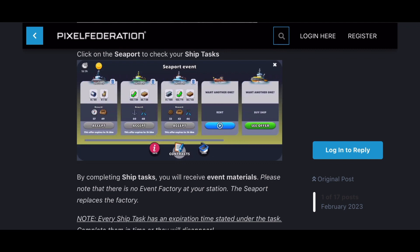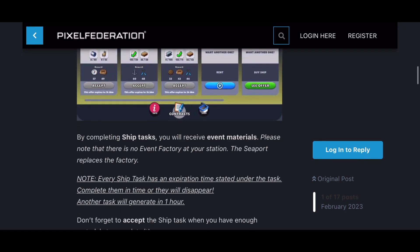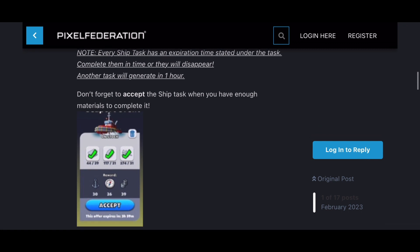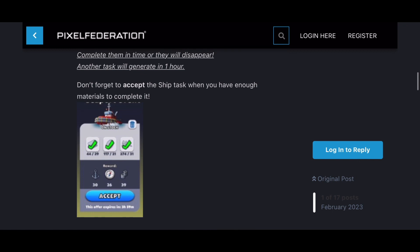I wish this was a longer event so we could get more coins and more trains. Finishing the ship tasks is how your event materials come to you. As mentioned, there's no event factory — so don't look for one, it never happens. Every delivery and acceptance gives you the items. Make sure you complete them before expiry or they will disappear, and a new task will generate in the area. Don't forget to accept the ship task when you have enough materials.